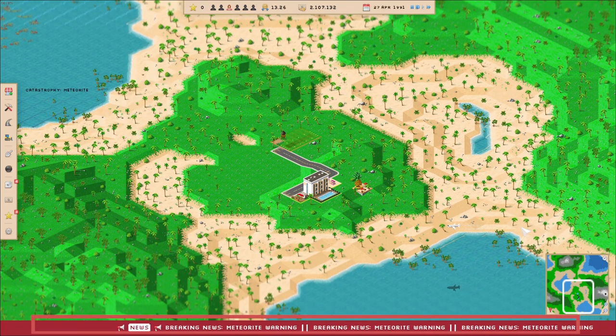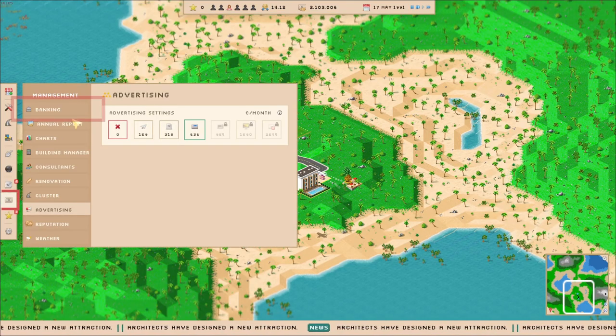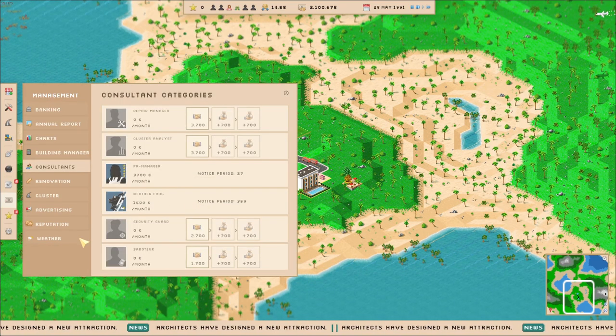The red warning below shows you disasters — have a look at it. In the finance menu, you can also insure yourself against these disasters. Or the weather frog will tell you where the next disasters are coming.